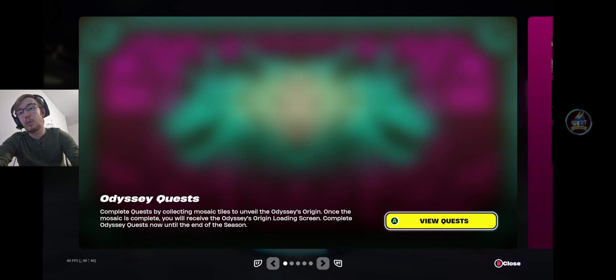We've known about this for a couple of weeks - I've talked about it on some previous videos. But today, they've arrived: the Odyssey and Mosaic quests. Complete the quests by collecting mosaic tiles to unveil the Odyssey's origin. Once the mosaic is complete, you will receive the Odyssey's origin loading screen. Complete the Odyssey quests now until the end of the season.